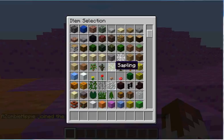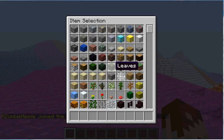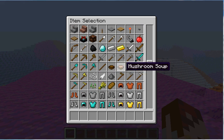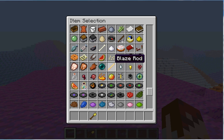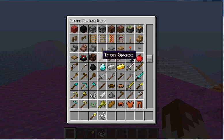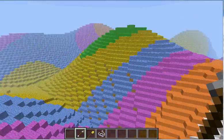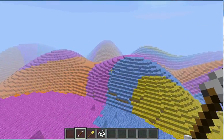Hey guys, this is a quick demonstration of my two work-in-progress plugins I've been working on for a while, especially this ClaimsLite plugin, which was inspired by Big Scary's Grief Prevention. This is a server that I've made a custom world generator for, and I've made the two plugins I'm going to demonstrate. The first one is World Tools.